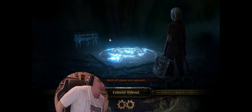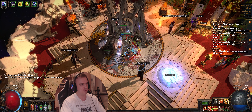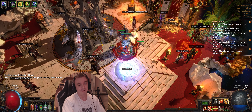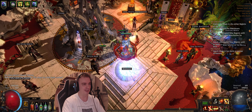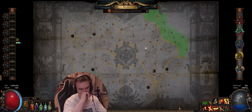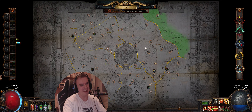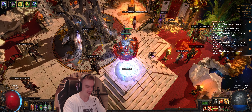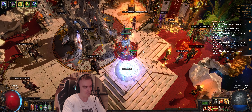This is how the build works - absolutely insane in clear speed and damage, and the damage is absolutely off the charts. I really feel this build can go really high in the endgame and do really well. I can't wait to get into Awakener level 8 guardian kills.